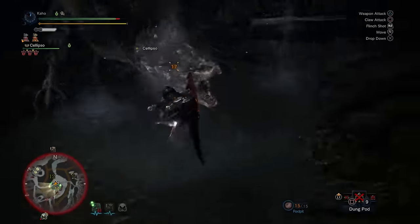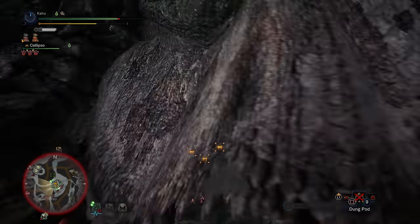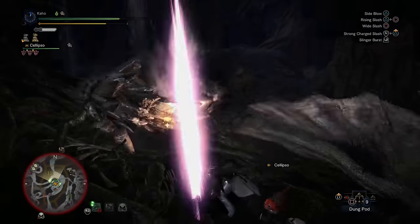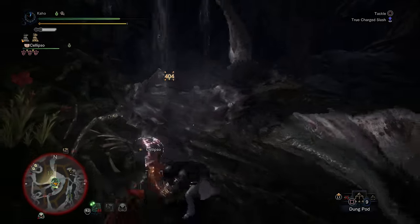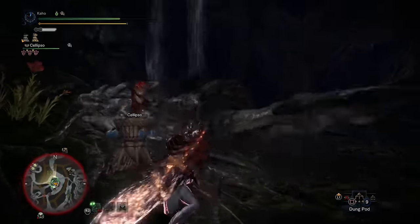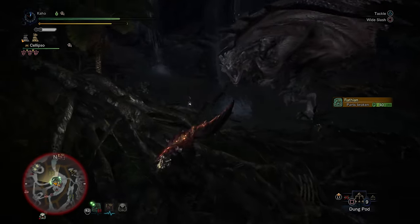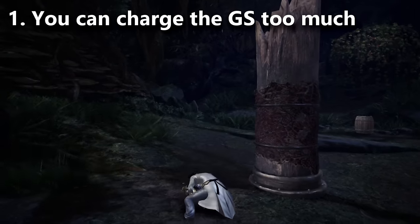The greatsword is one of the easiest weapons to use in Monster Hunter World because it's so uncomplicated. You basically just have the charge attack and the tackle, maybe the clutch claw attack, maybe a ledge hop. So you would think there's not too much to know about this weapon, and yet there are things I'm willing to bet plenty of you don't know. For example, did you know you can overcharge the greatsword?